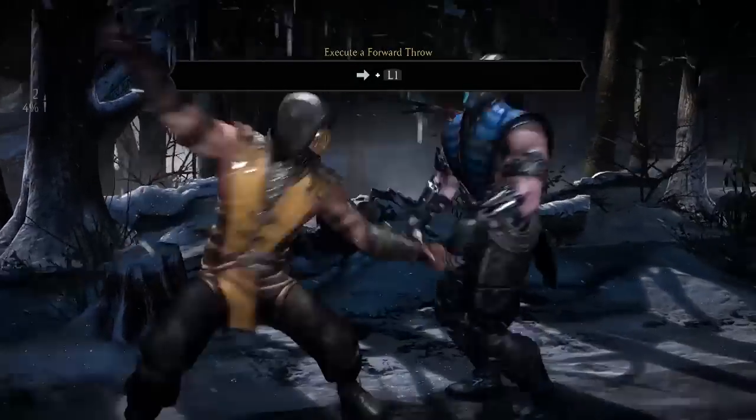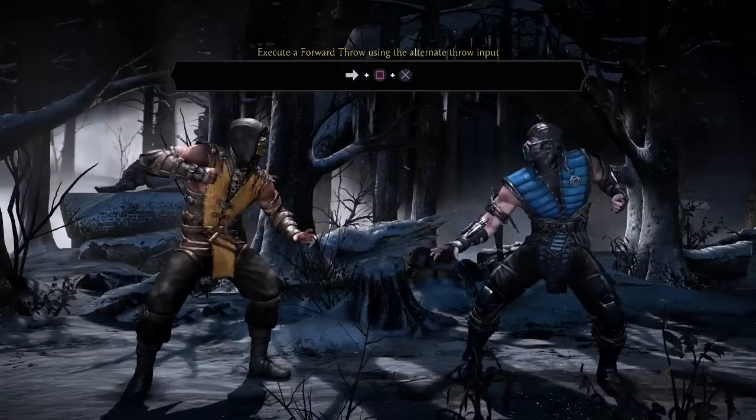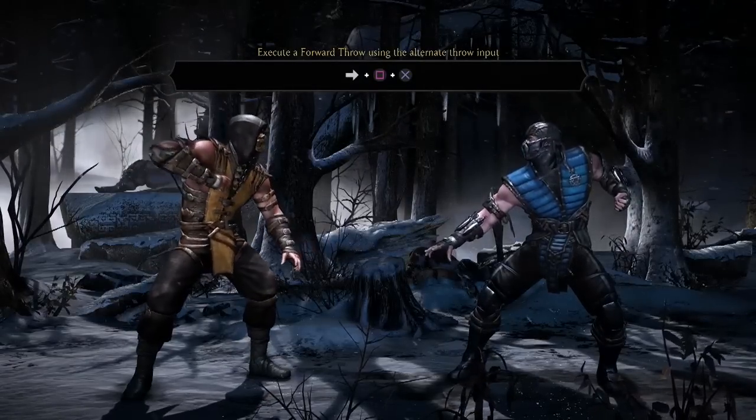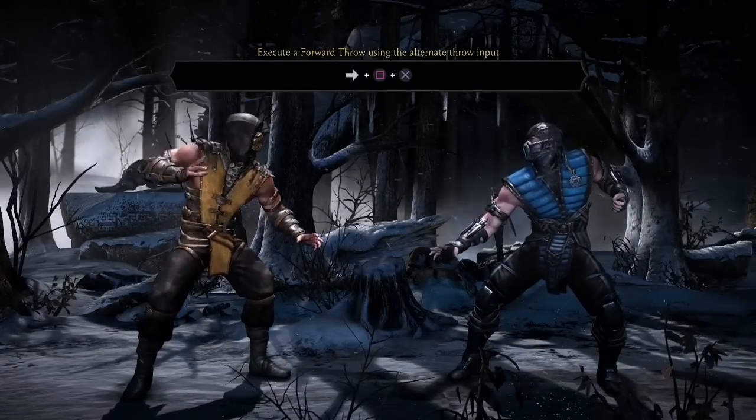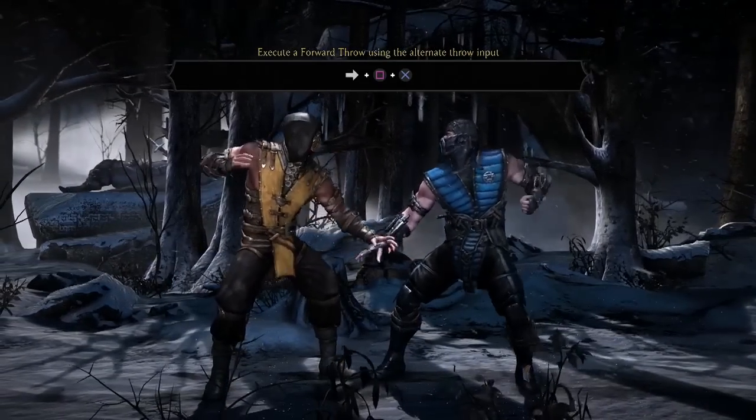Execute a forward throw — easy enough. That's very important guys. I know this is a very basic tutorial, but throwing in the right direction matters. If you're in the corner, make sure you're throwing them back towards the corner. Positioning is extremely important in this game.